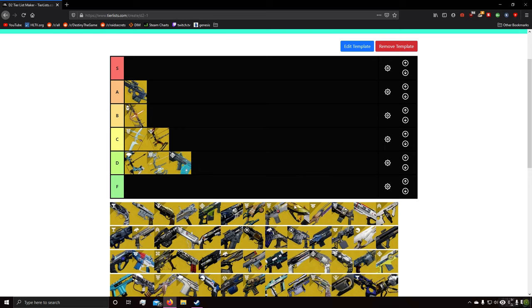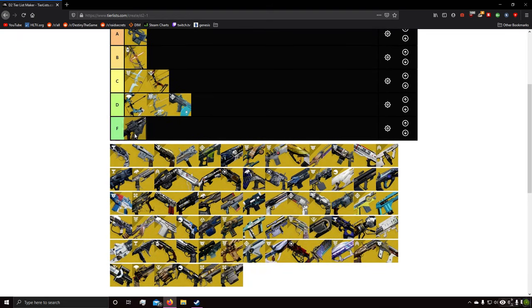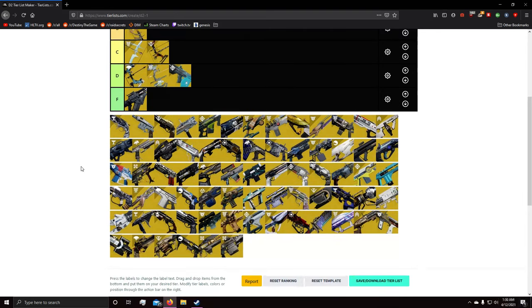Next is Skyburner's Oath, and I'm giving it F tier. Even in the PvP tier list it has nothing beneficial going for it. Yes the slugs track towards people, but it fires so slowly that many other guns outclass it. MIDA will outclass it with its perks. On top of that, this consumes your energy slot — why take up your energy slot when Felwinter's Lie is a big thing right now, or Bottom Dollar, or Fighting Lion could take that slot? It's just not a good primary exotic in PvP.